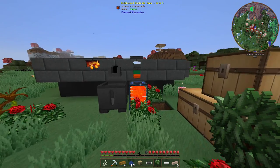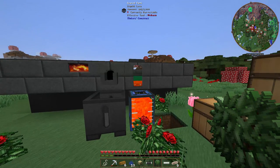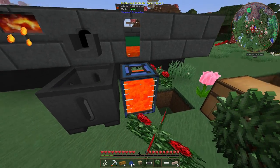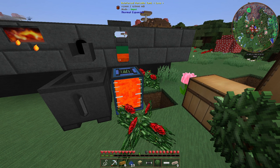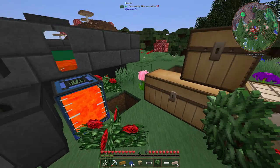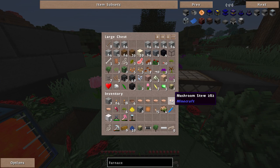Once you've got your furnace going and you're taking the Tinkers route, you'll want to make a smeltery soon. The big problem you'll run into is lava. I was provided a nice portable tank by one of my subscribers which made things easier. If you're playing solo you won't have that luxury and will need a bucket — and I've got one around here somewhere.